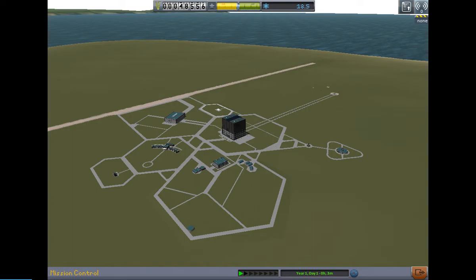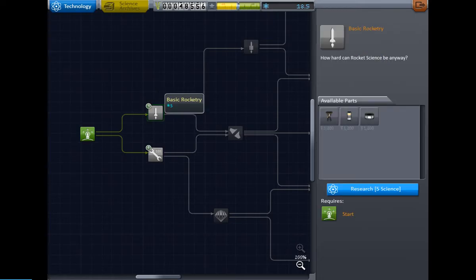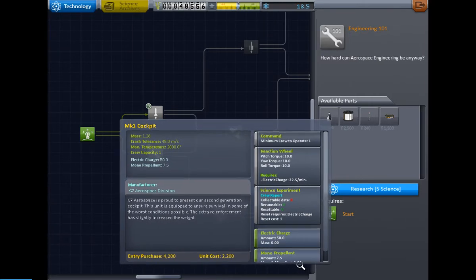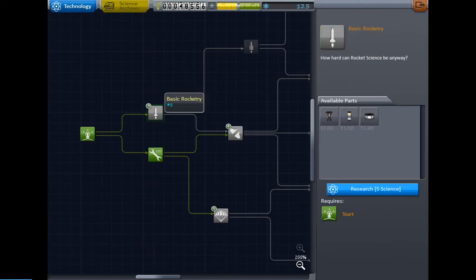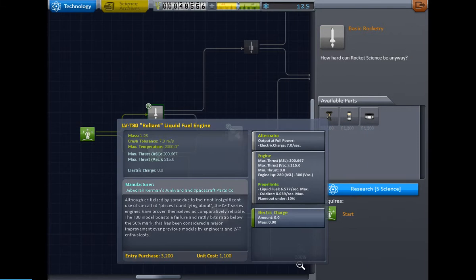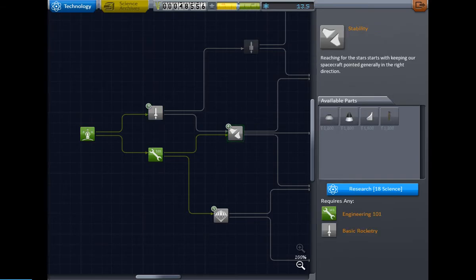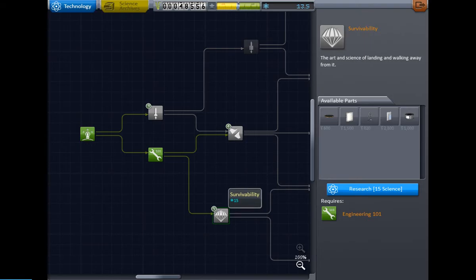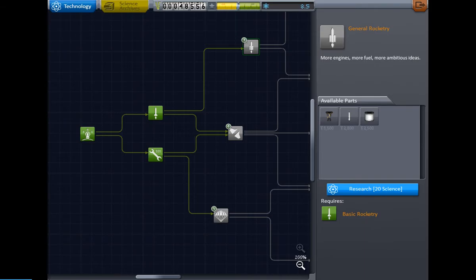If we go to the R&D lab right here, now we can research both of these things. One of them gives us another cockpit and more science stuff, so we're going for that even though we can get both. This one gives us access to liquid engines which gives us control over our throttle — that's one of the more important things. We have to go for it. After that we'll be saving up for general rocketry, stability, or survivability.